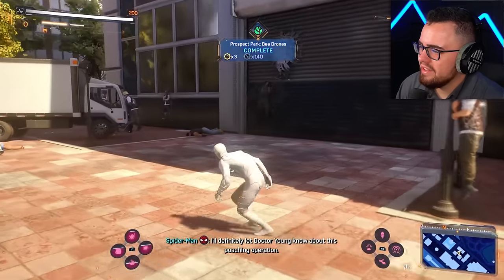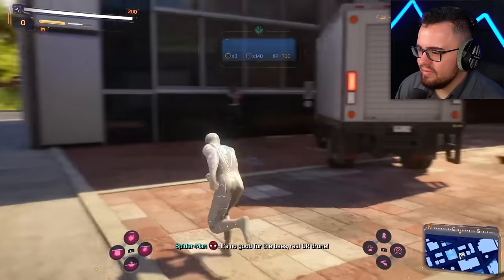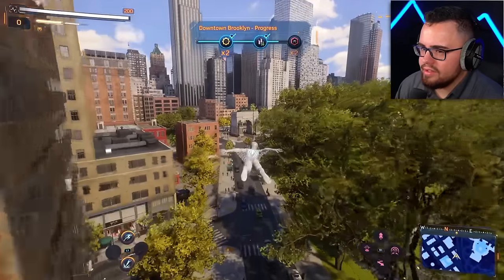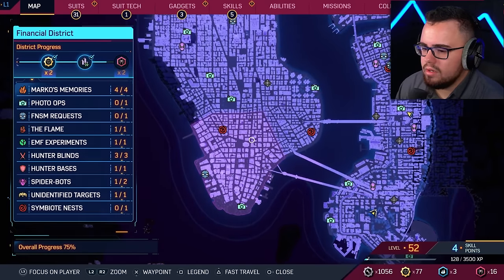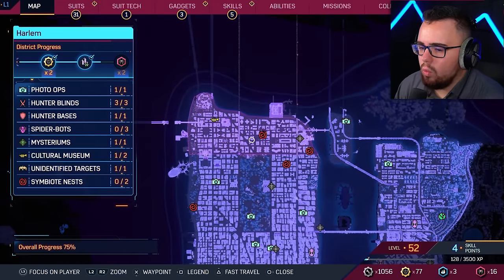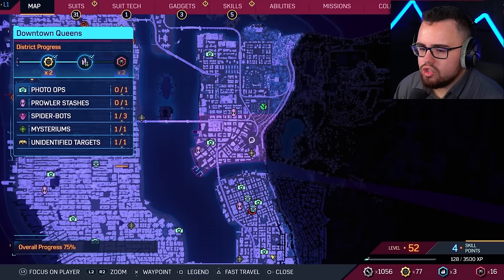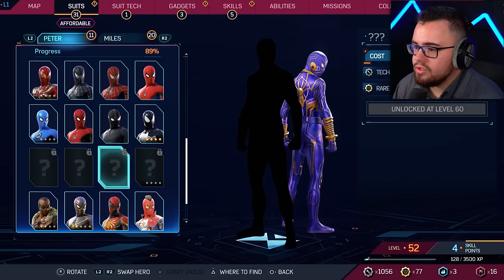Good — we know about this poaching operation. Not good for the bees — real or drone. Is that really not all of them? How many of these do I gotta do? This is for one suit, and the suit probably isn't even that good. Let me go down to the suits — I'm level 52 now.